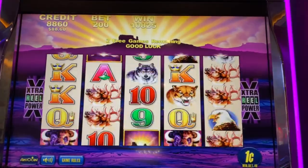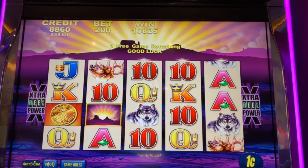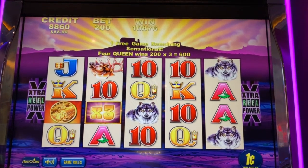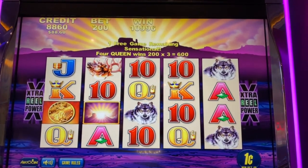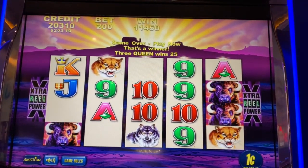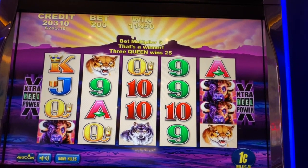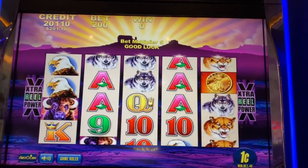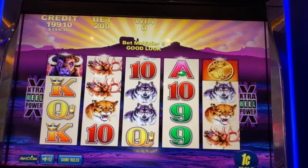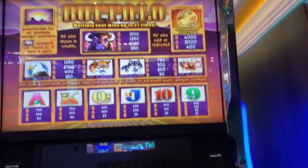Two bucks... yeah, a ten in that first call. We have one spin left on the regular spins — that was a good bonus. Final spin. All right, well that was original Buffalo right there — that was a good start to this challenge.